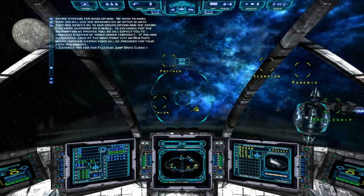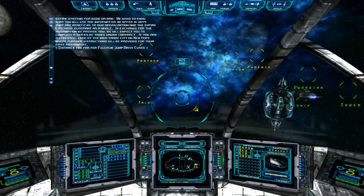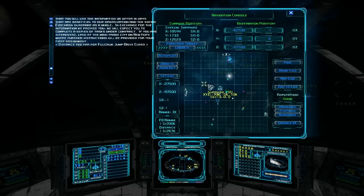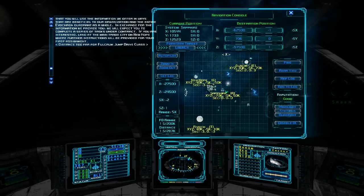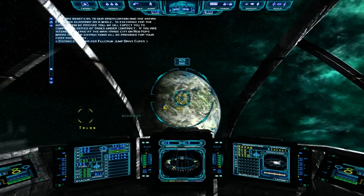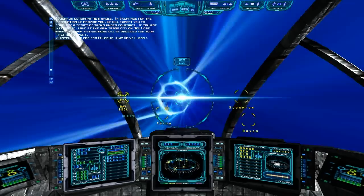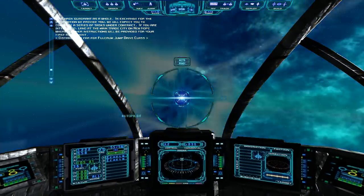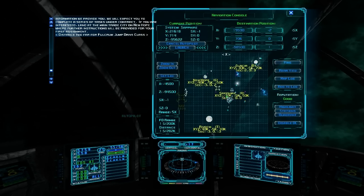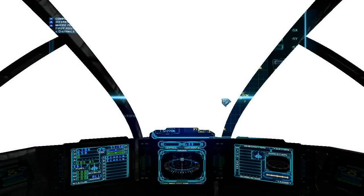It's too far for our jump drive. There are two things we can do: we can make a new nav point within jump distance and jump there manually, or we can use the autopilot. I'll click on the autopilot. What the ship's going to do is automatically make a nav point within range of our fulcrum drive, and then as soon as the energy's back up it'll make a new point and jump to that point. You can see us jumping in increments — here we are, and we were over there — and it'll keep doing this until we reach our destination. It's a great way to navigate.